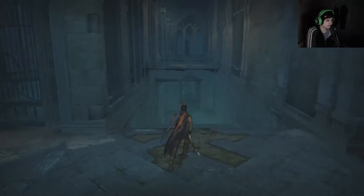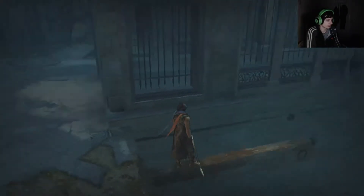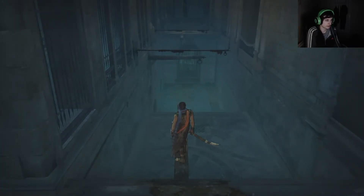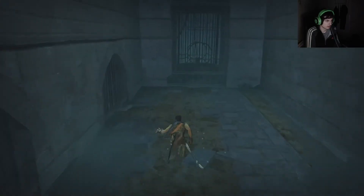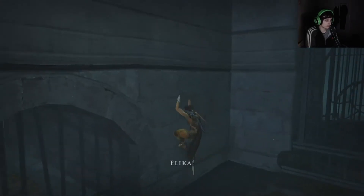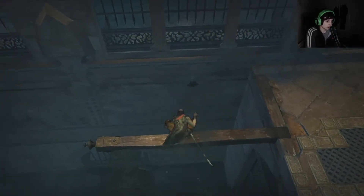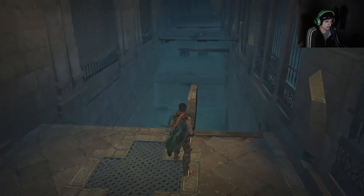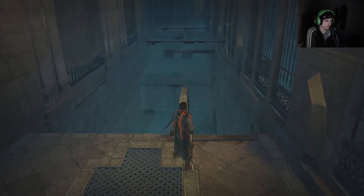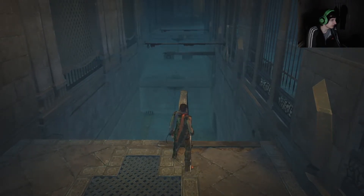When you load in here, first of all you want to skip this platforming because we want to keep our ledge storage at 0,0,0 — so just jump under it like this and then climb up this next bit. Then we want to ledge warp from this beam. It seems like you can do both the left and the right sides; however, I found the right side to be more consistent, but it could be placebo — I really don't know.